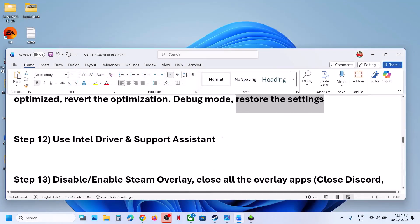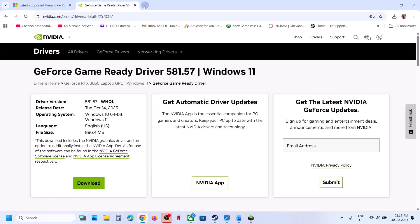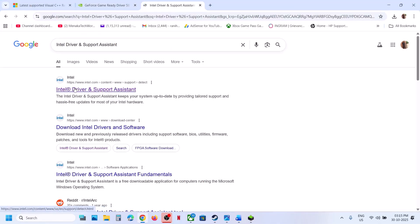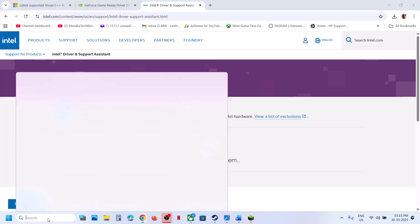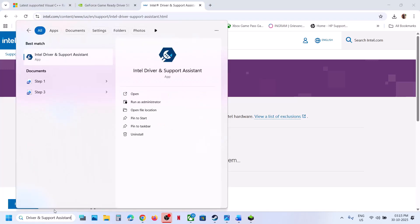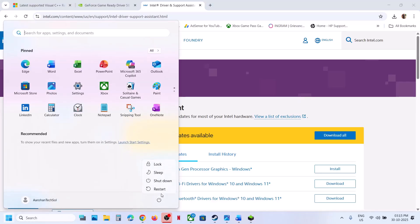The next step is to use Intel Driver and Support Assistant to update your Intel drivers. Go to the official Intel website, search for Intel Driver and Support Assistant, download and install it. Once you run it, it will scan your computer, and if there are any updates, click Download All and then Install All. After the installation is complete, restart your computer and check.